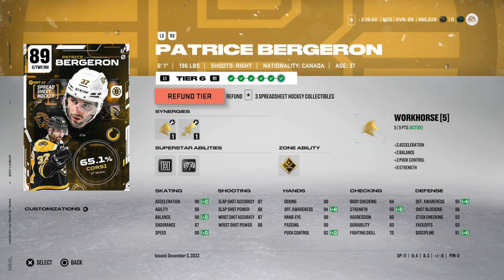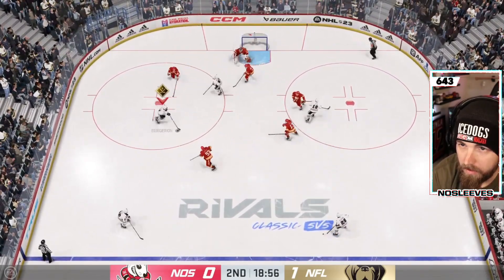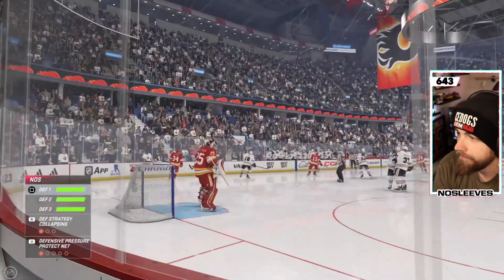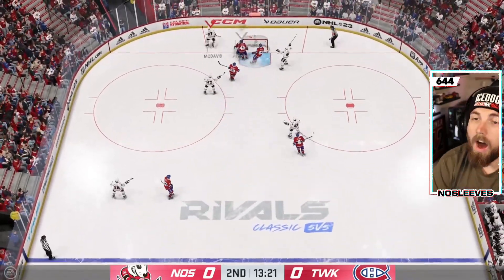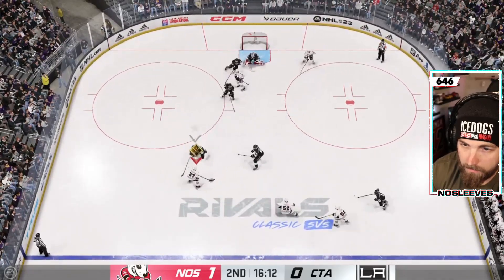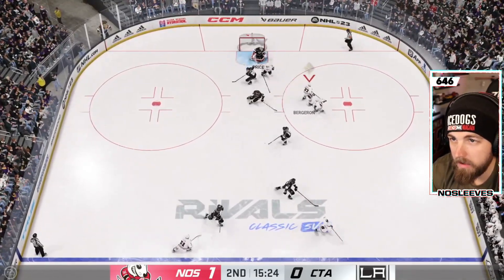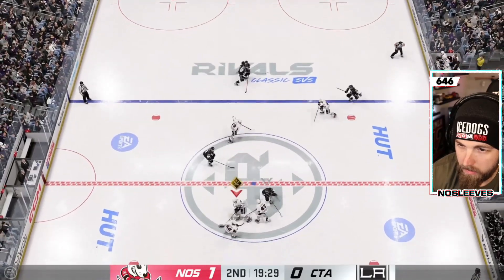On to the S tier: this Patrice Bergeron is the best center in the game that is not the Oilers Wayne Gretzky. He's got Fly the Zone and Workhorse or Spark — double skating synergies, which is very useful. A lot of people are overlooking cards that allow you to activate both synergies because right now it's either one or the other on a lot of them. He has 90 speed and 90 acceleration. When you have Fly the Zone activated, his shot in the high 80s was phenomenal — a very snappy wrist shot. He does play a little sluggish, but center is the position where you can get away with that.